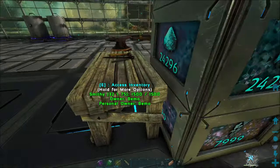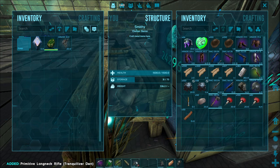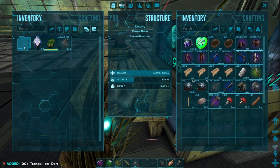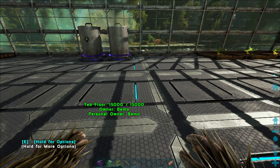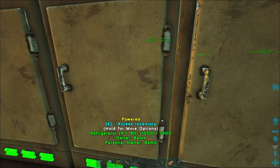Let's grab our rifle real quick before I forget. Should have it in here. We haven't tamed anything in a while. Plenty of air darts — let's go ahead and just take a full stack. No telling how many we'll need. We need to grab some jerky, fiber, long grass, and some root. I think I have some jerky in here.